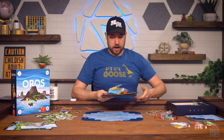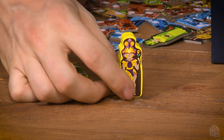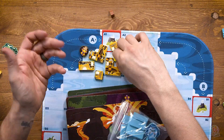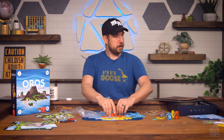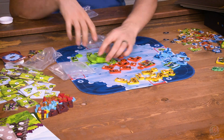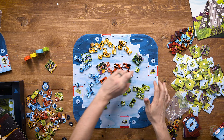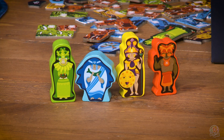Then we have the other add-on components — again, these are not included in the base game, these are additional. We have really, really thick wooden player pieces. Here's our monkey cat. The wooden pieces are just upgraded — same polyomino pieces, same artwork, they're just wooden instead of cardboard. There's the player pieces in all of their chonkiness, and here are all of the polyomino pieces in the wooden upgraded components. And there's our monkey cat.